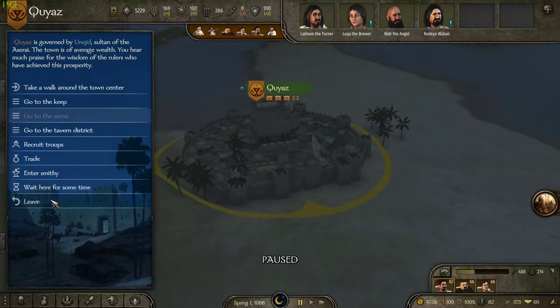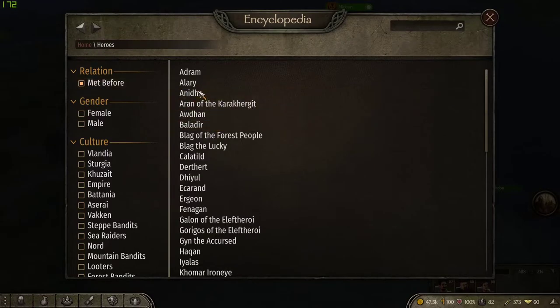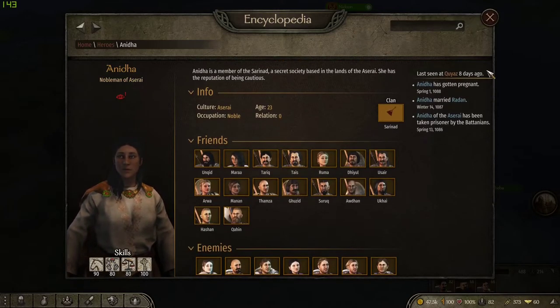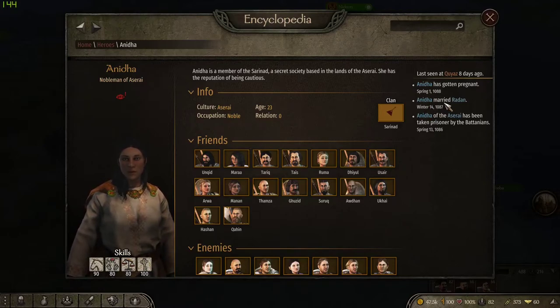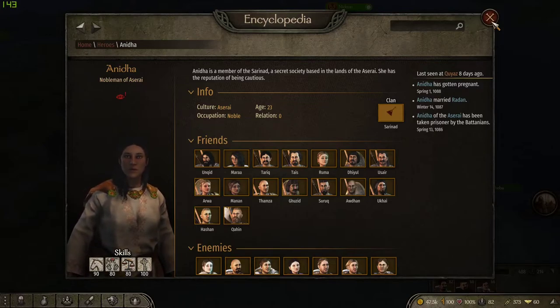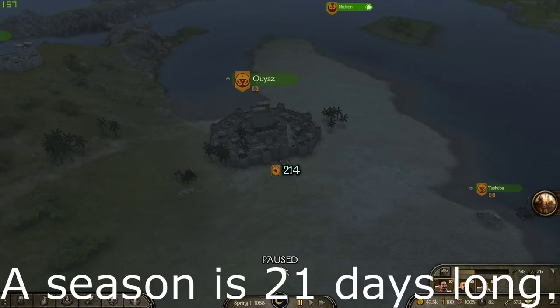I ended up doing a little time skip because it was taking so long to get the pregnancy message. I actually just got it - down in this corner is just a little yellow message in the event log. If I look at her it will indicate she's actually pregnant. If you go to her - or you could go through the clan menu which might have been easier - you can see in her log that she has gotten pregnant and the time period as well. She got pregnant in the spring, so she should be giving birth nine months later.